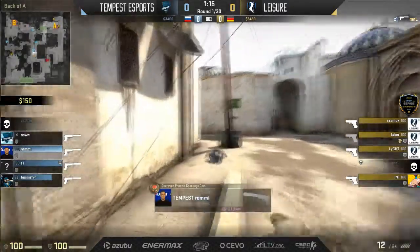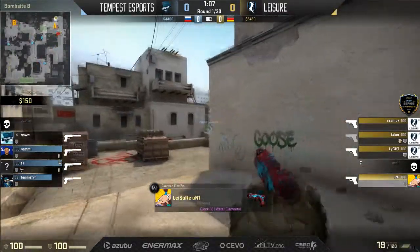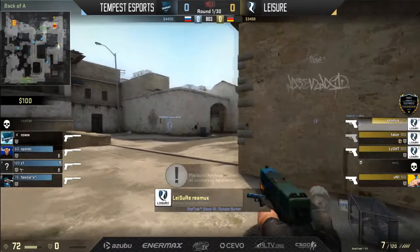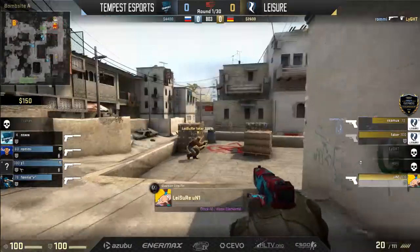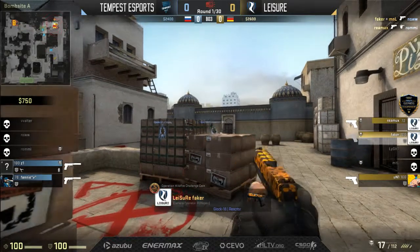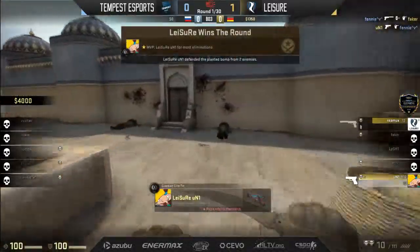It goes one for one. NSW from earlier really low though, but the long scouting already gets them the bomb site and nobody's watching the cross for Tempest — so this will be the bomb site for Leisure. They should get the bomb down. Alert way back in T spawn from Light, so Tempest still have to worry about this player. Rami puts him away. He takes down Rami very swiftly. Fennie now all alone and takes down Faker — that will be the extent of his success. Two left up for Leisure and they take the T pistol.